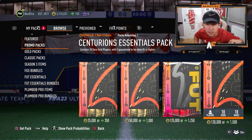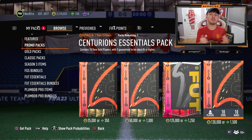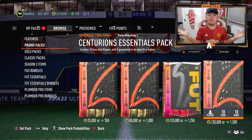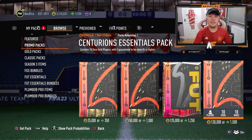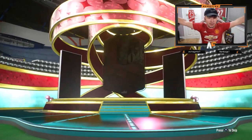EA have also dropped a Centurion's Essentials pack. It contains 10 rare gold players with three guaranteed to be 85 or higher, and it's actually tradable. So we'll open that one first, then we'll get into the big 100 player upgrade, and then we can get into some of your guys' packs as well. Here we go — Centurion's Essentials pack. It is tradable.